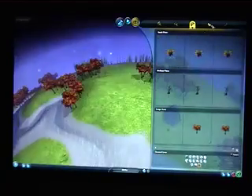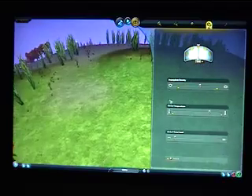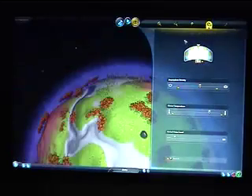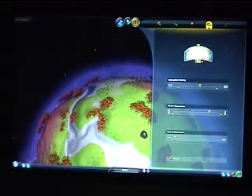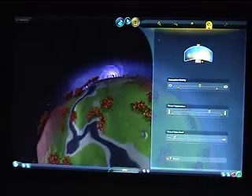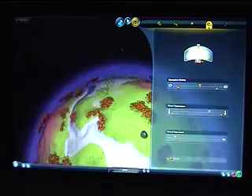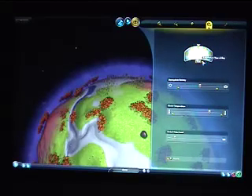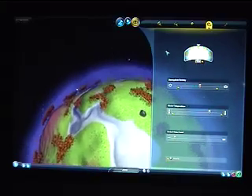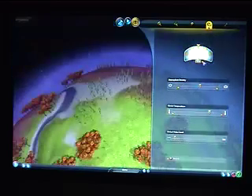You can choose weather here. You go on and choose this little slider — you can slide it. This controls the time of day of your adventure. Normally if your adventure runs, time goes on. And if you don't want that, you can check lock the time here.